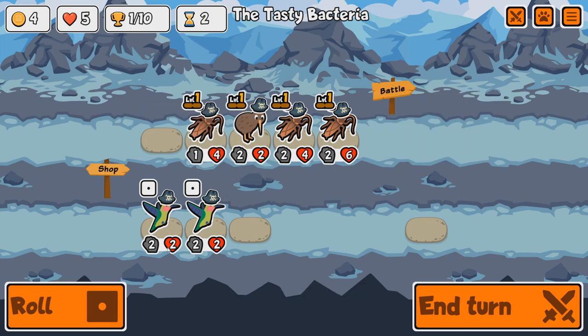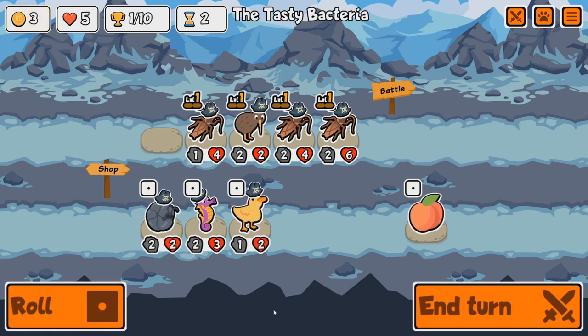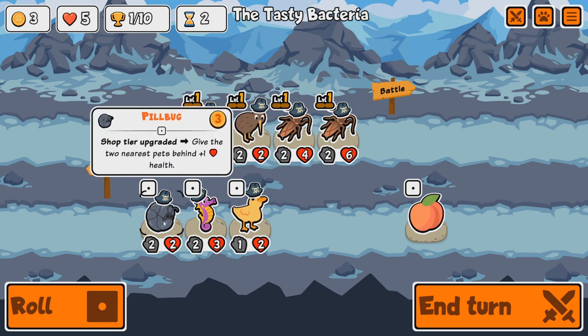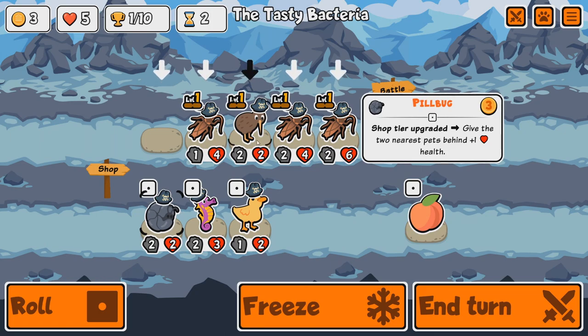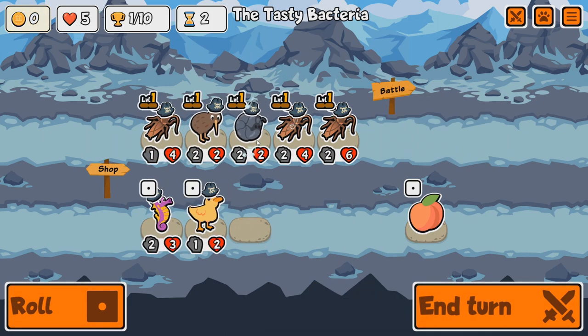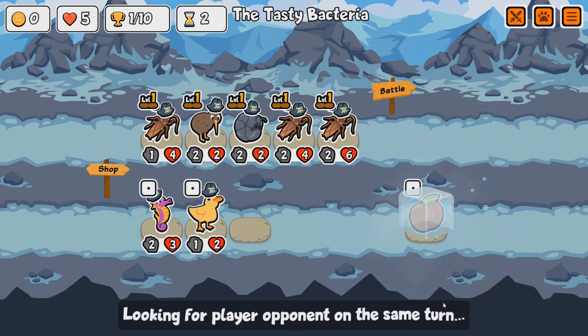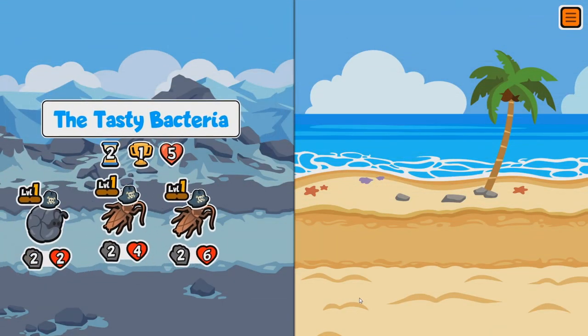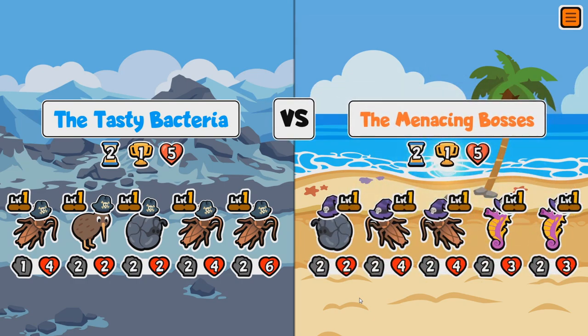That Peach is really going to help out. We've got a Seahorse, a Duckling, and a Pill Bug. Pill Bug is probably good here — when the shop tier is upgraded, two friends behind get health. Quite nice, really.